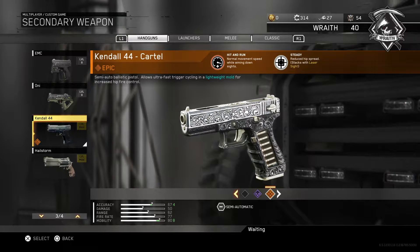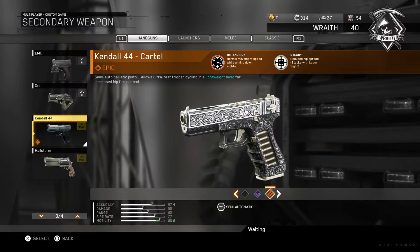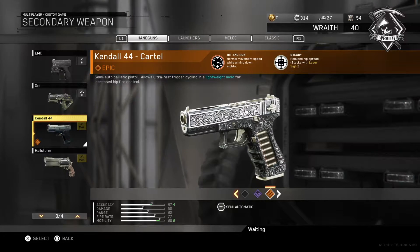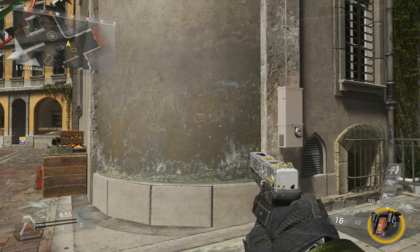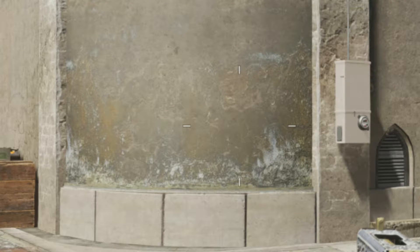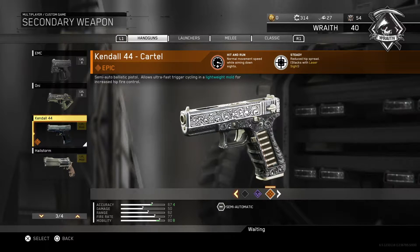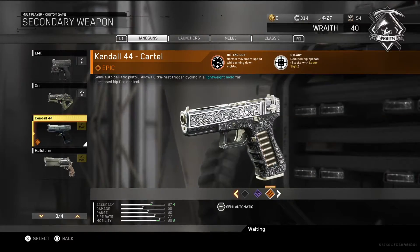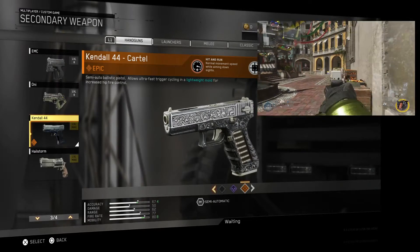Going back to the epic variant — you get Hit and Run and Steady. I'm going to put up some images of how steady the Steady is. Here is standing still with the Kendal and here is standing still with the Cartel. Here is moving with the normal variant and here is moving with the Cartel. I just can't really tell the difference, so it seems like a complete waste of time. Hit and Run is the ability to move at normal speed while aiming down your sights — basically you can move at normal speed while aiming, but you can't sprint.